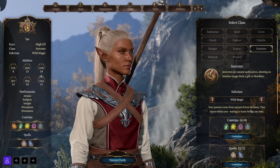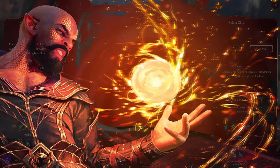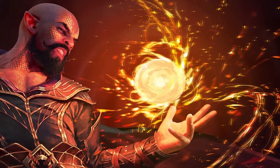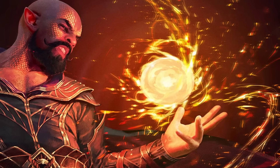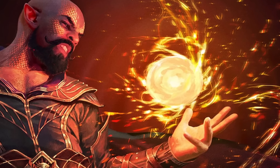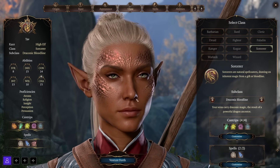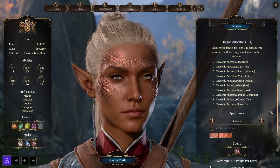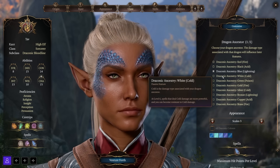The Sorcerer gets three subclasses. First is the Draconic Bloodline Sorcerer — dragon sorcerers have veins that carry draconic magic, making them a bit tankier and giving extra benefits to using and resisting certain spell types depending on your dragon ancestry choice. For example, if you choose Red Dragon ancestry, you're resistant to fire damage, and at higher levels fire spells become more powerful.